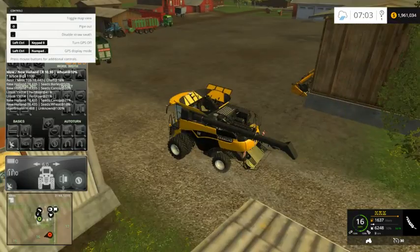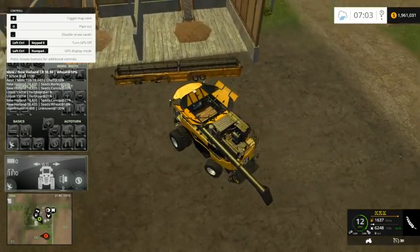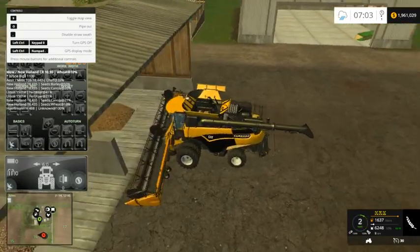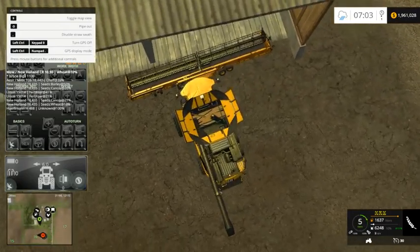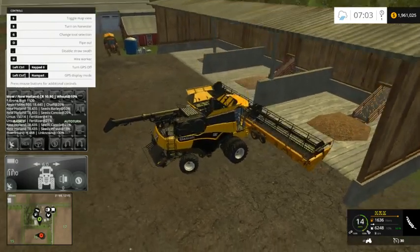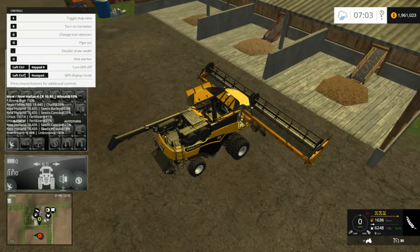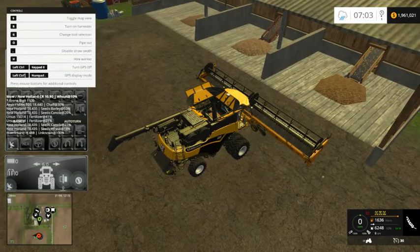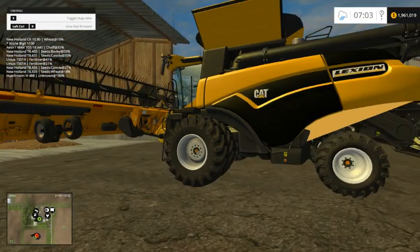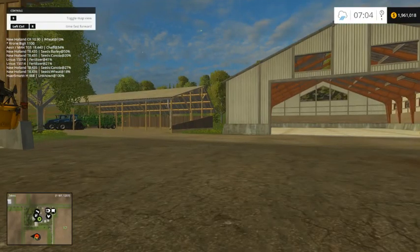I'll hook up to the header here. Now I'm going to park the vehicle. To turn it off, press the Enter key again — this is the keyboard Enter key, not the number pad Enter key. You can put it on parking brake if you want, but it's not really necessary; it stays in place. That's about it for the drive control mod.